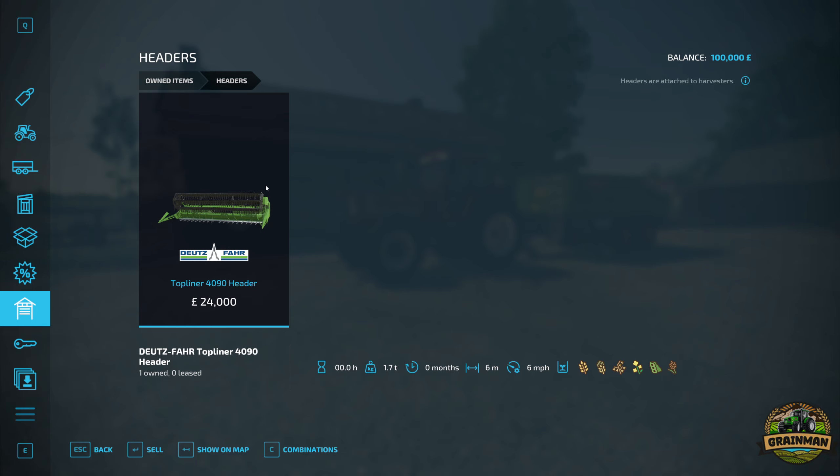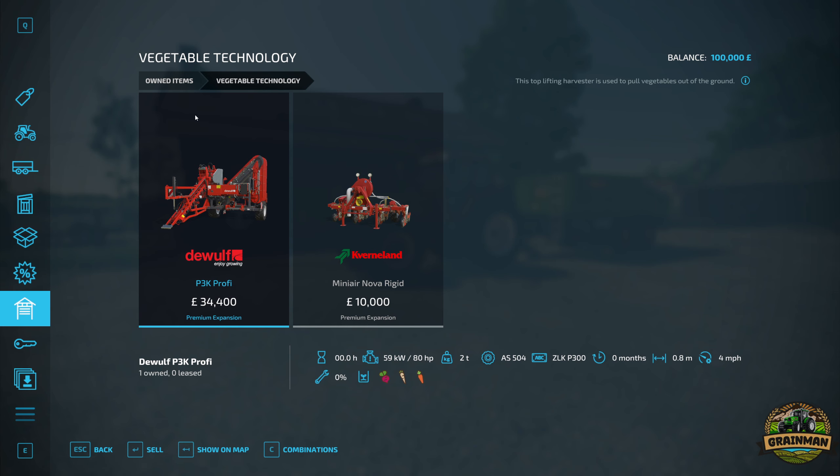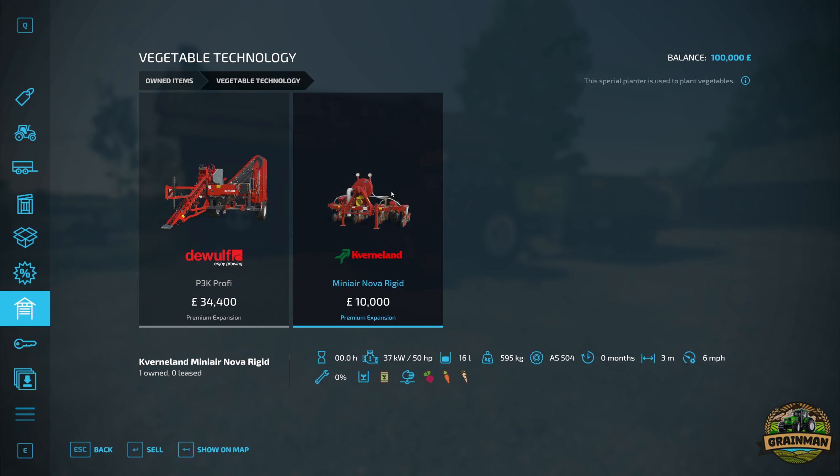We also get the Deutz Fahr Topliner 4090 header, which is the standard one. We get some nice new vegetable technology - that must be a new category in the shop. We get the DeWolf P3K Profi, which is the single row 0.8 metre harvester for beetroot, parsnips and carrots. It needs a trailer and another tractor alongside it. We also get the Minier Nova Rigid seeder, specifically for those three new crops.